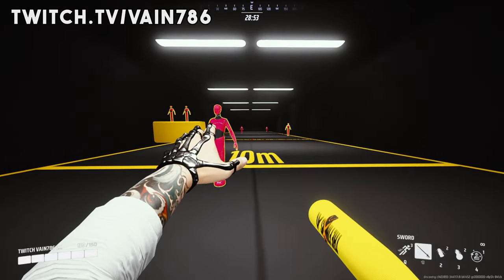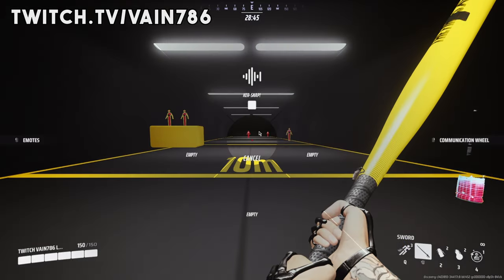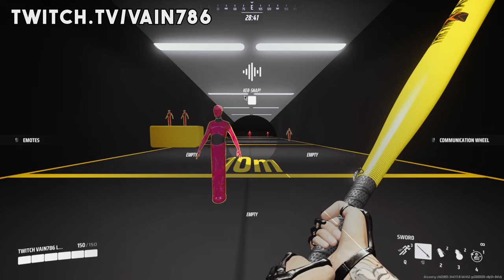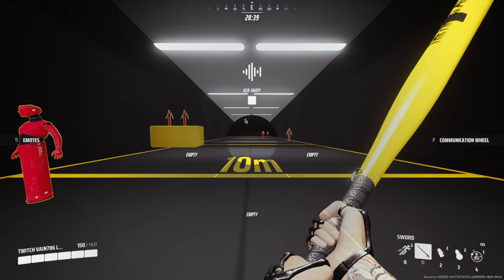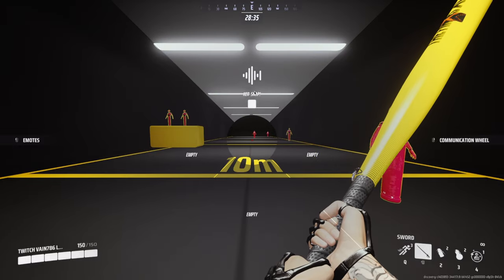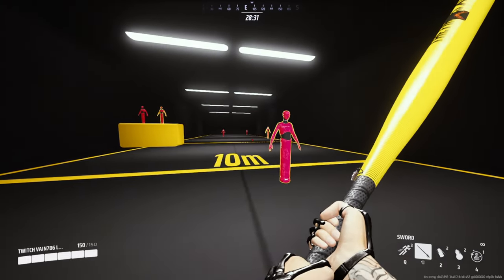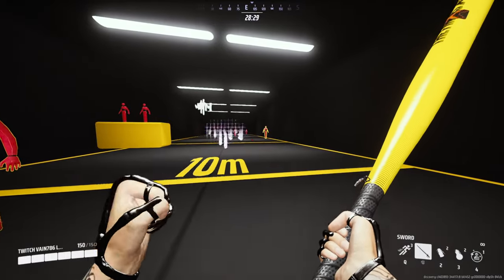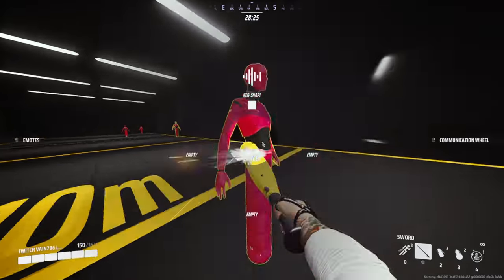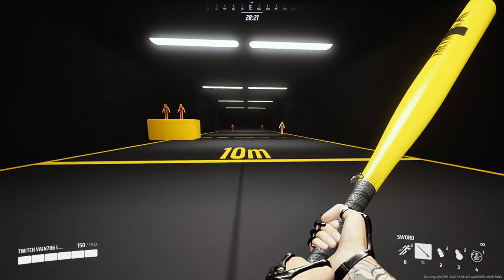So again, the combo is lunge, expression, and then lunge. If you're struggling and the expression wheel keeps popping up, do not move your mouse as you press the expression key — otherwise it's going to bring up the wheel. Alternatively, you can just double tap the expression key and that will stop the wheel from popping up. And just like that, you've learned to emote cancel.